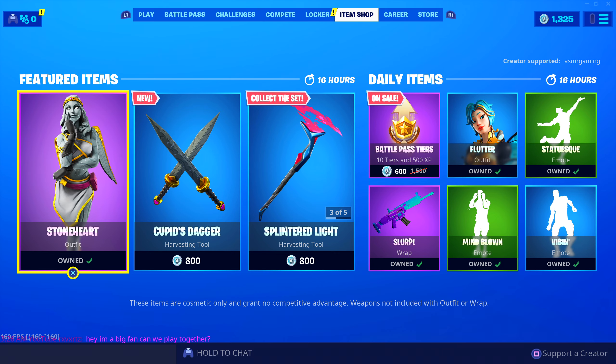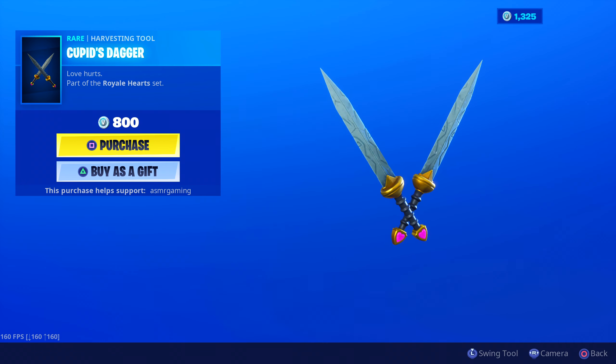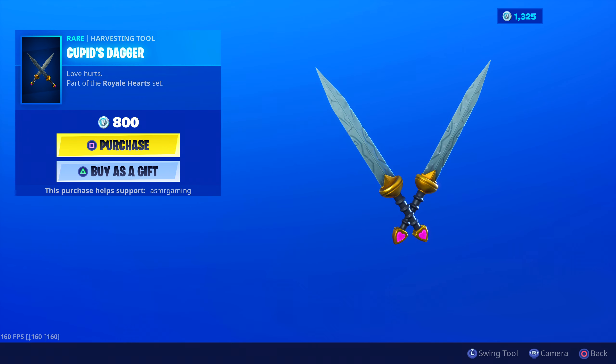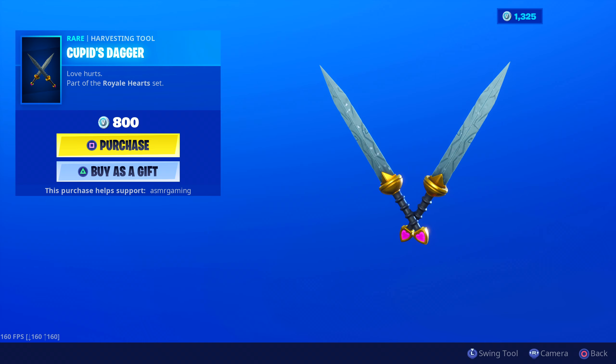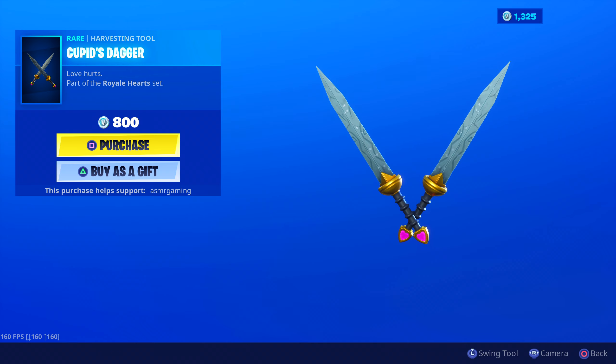Fortnite keeps adding so many great new skins to the item shop these days. She has her official harvesting tool — Cupid's Dagger, Love Hurts. Part of the Aural Hearts set. The official harvesting tool. Animation — nothing unique about it. It's just the standard flash animation when you use the harvesting tool. The sound, though, is like a stone sword hitting something, so at least that's very accurate. I just wish the animation was unique. I like my special animations from my harvesting tools.